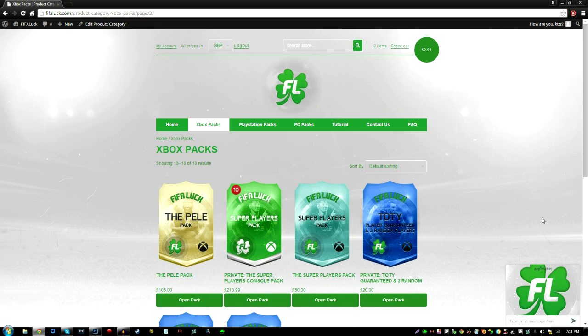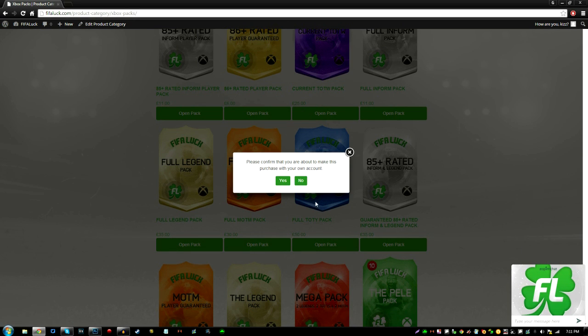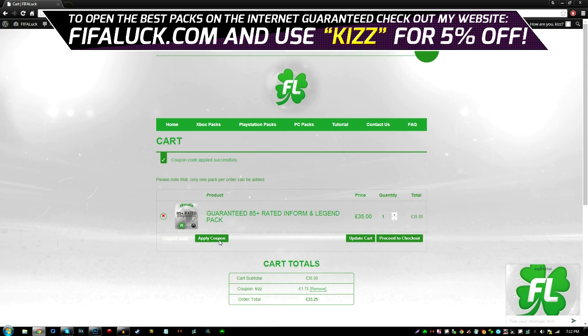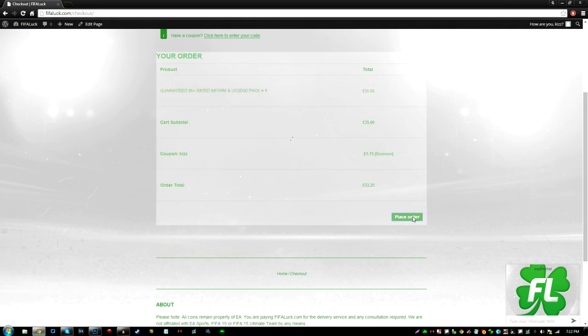The first pack I'm going to open is this 85-rated Inform and Legend pack — you get an 85-rated-plus inform and a legend. That sounds good to me. When the page pops up, the first thing you need to do every single time is use the discount code KIZ — with 2 Z's — apply the discount code and you get a fat discount. Proceed to checkout.